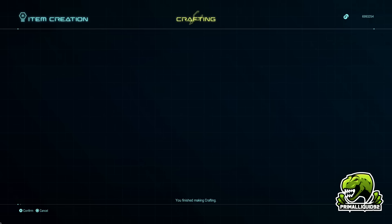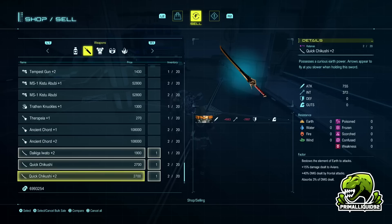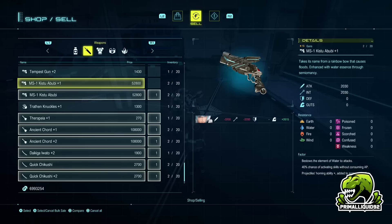Then I just load up any store and go to the sell command. I'll go to weapons first and just go up the list, pressing triangle on items I don't want to sell so I can bulk sell. For example, there's no effects here I want to keep, so I would sell them. But something like this Traffian Knuckles with 210% drop rate, I would want to keep that — so I skip it and move on. Projectiles homing ability added to some projectiles is a pretty good ability so I'd want to keep that too.